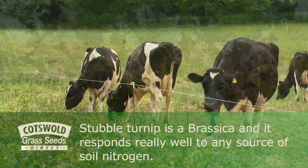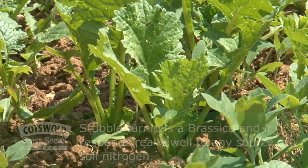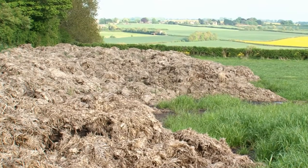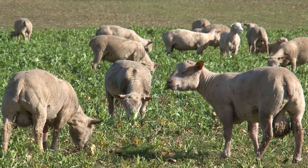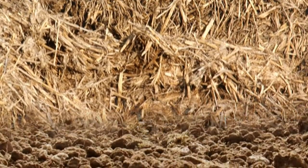Stubble turnip is a brassica and it responds really well to any source of soil nitrogen. Therefore turnip ground is ideal to plaster with muck, as it will produce a big crop. A big crop means more forage, more forage supports more animals, returning more dung, which significantly increases soil fertility.